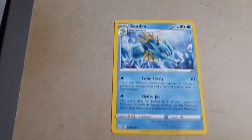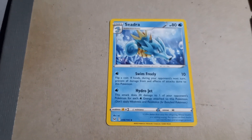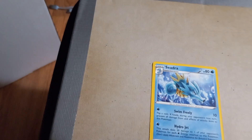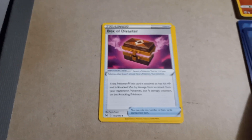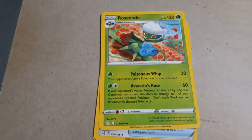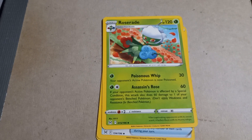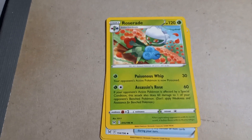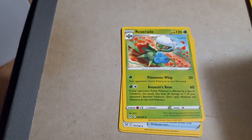First card up is Cyndaquil with Swim Freely and Hydro Jet. Next, Roserade with Poisonous Whip and Assassin's Rose, 120 HP. They go over 100 — I've never bothered to look before, now I know.